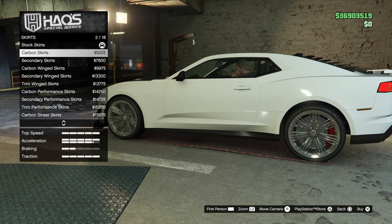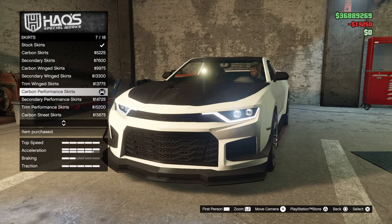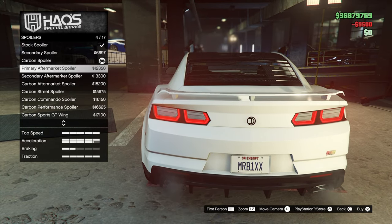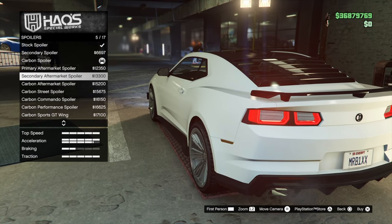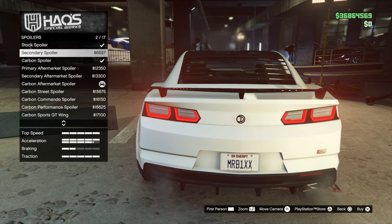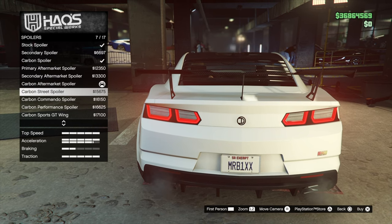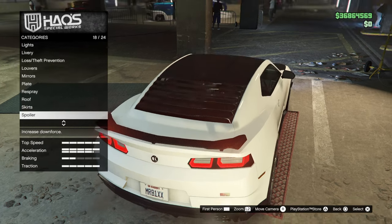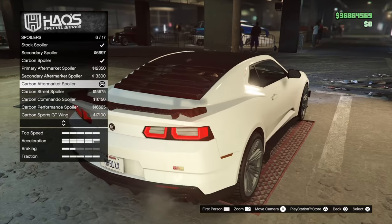For the skirts, we are going to do a carbon performance skirt — gives us a nice little flare out and fin to match the front. For the spoiler, let's go carbon aftermarket. I wish there was a level in between these two — like if I could bisect the height of this one it'd be perfect. So I'm just going to keep it with the aftermarket spoiler. Traction is all the way up, so yeah, let's keep it with that one.